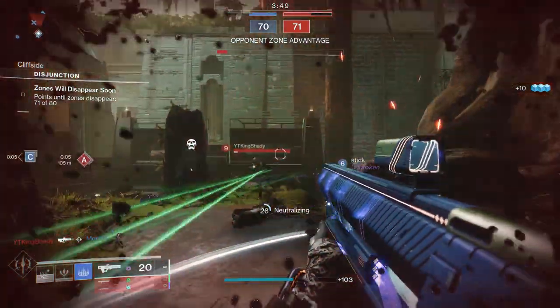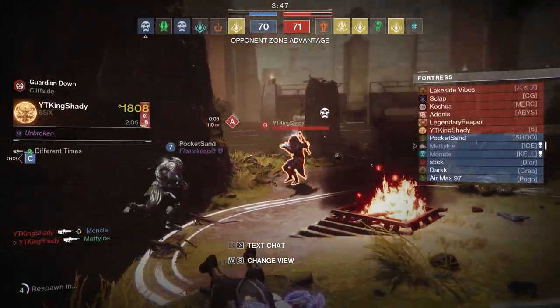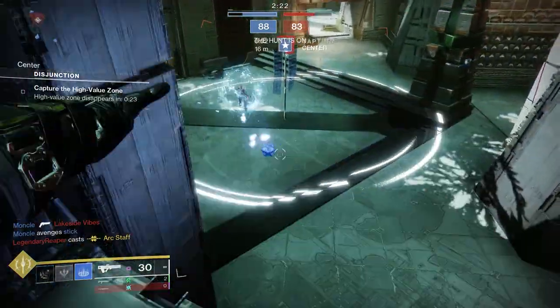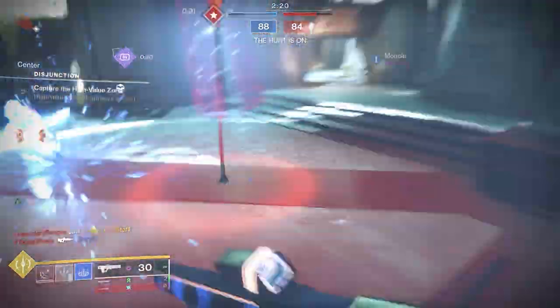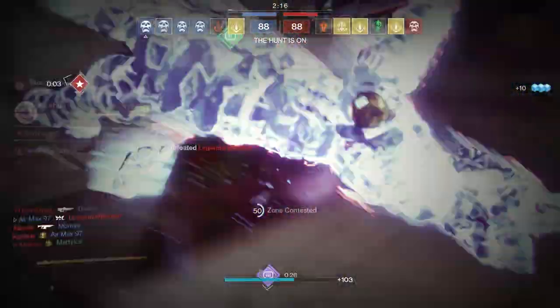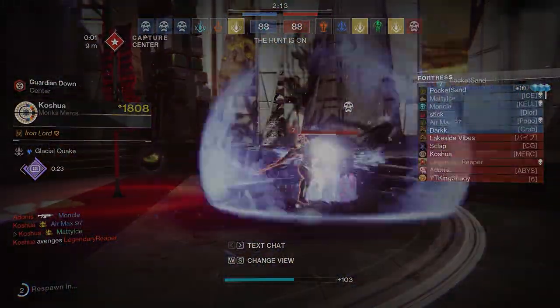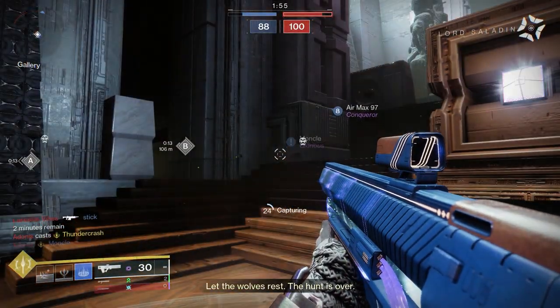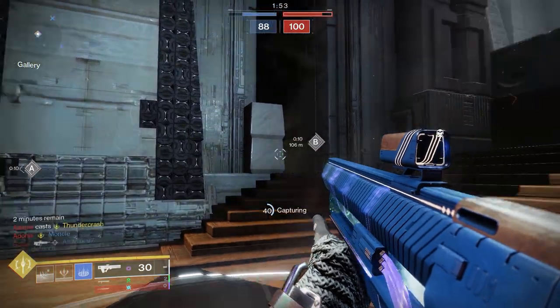Vesper of Radius does do that pulse and damages things — it does 71 damage in PvP, which isn't enough to outright kill somebody, but it can damage and help your team out. One thing that is really enjoyable about this build, especially with Arc Titans, is you can freeze them while they're trying to shoulder charge you, or in this instance, when you hear a Thundercrash coming — if you can time it right, you can get great plays just like this.